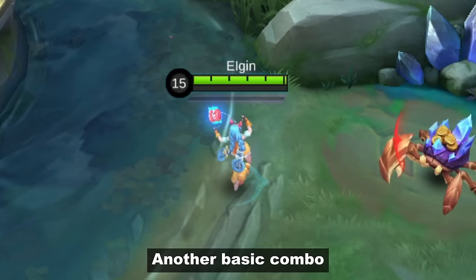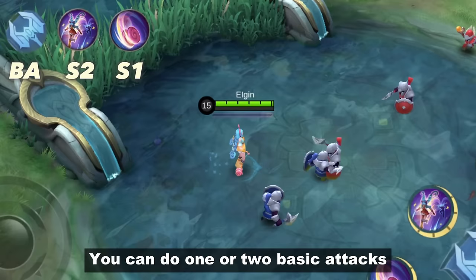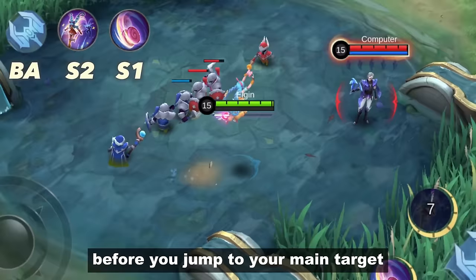Another basic combo is to collect stacks before you jump. You can do 1 or 2 basic attacks on a nearby minion before you jump to your main target. That way you'll get full stacks before your first skill is finished.